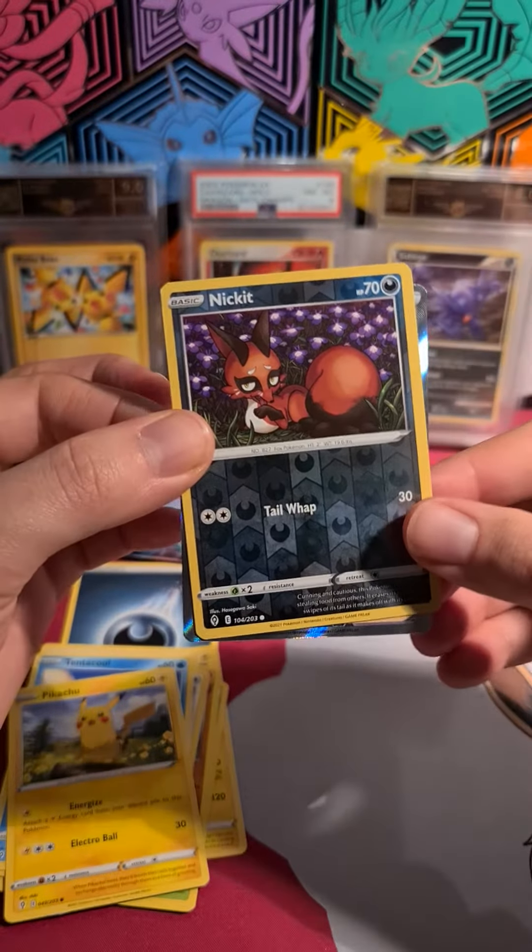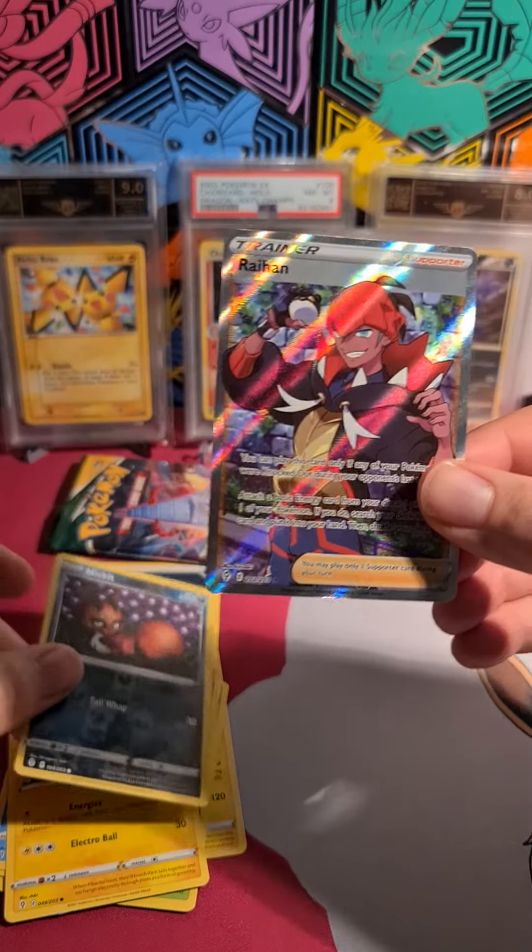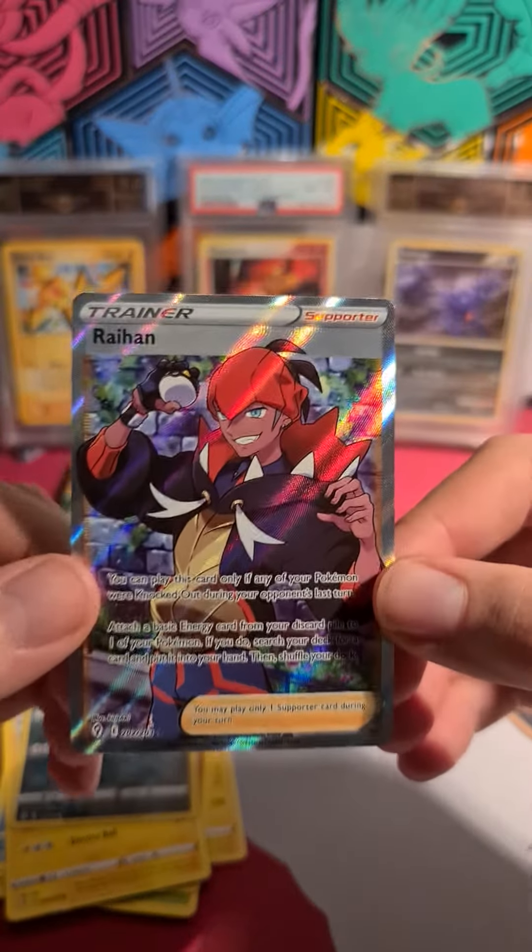Oh, we are in luck. What do we have here? A Raihan, Full Art Trainer.